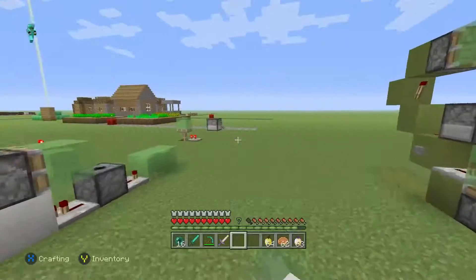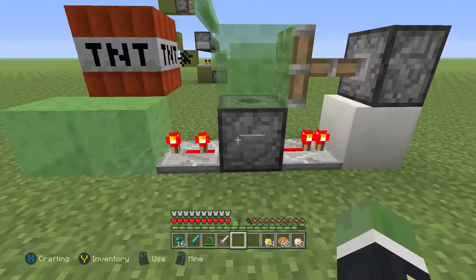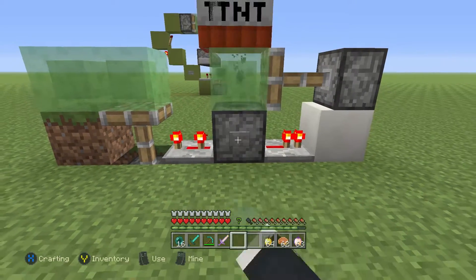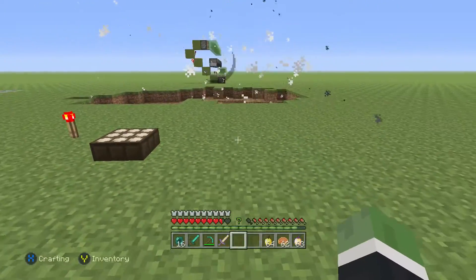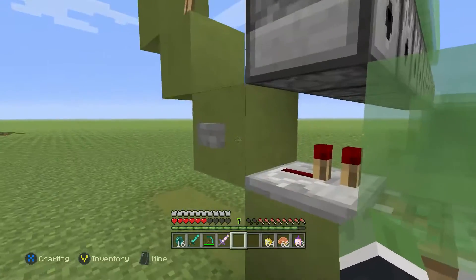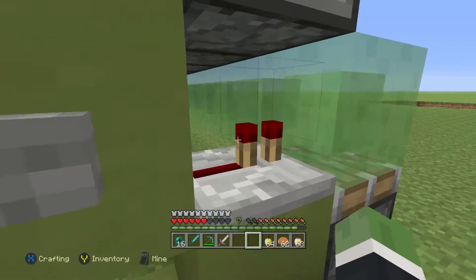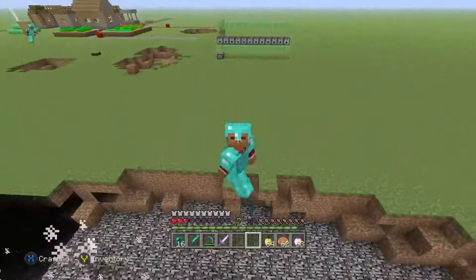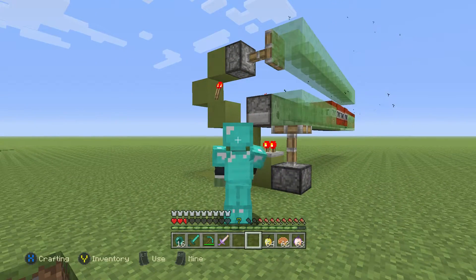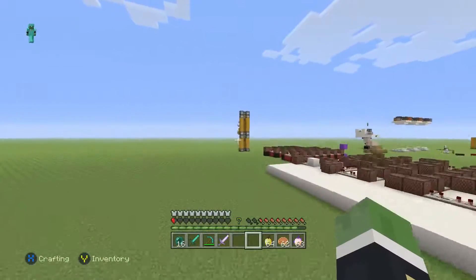This is my TNT cannon. You do all this, press a button, it slides and bounces the TNT to where you need. Here's the more advanced version — you press the button and rows of TNT come out and create a huge explosion. Whatever you do, do not spam it, because the more you spam it the more keep coming even with the slime block there — it's not going to end well. I almost died, I only have half a heart, but yolo swag.